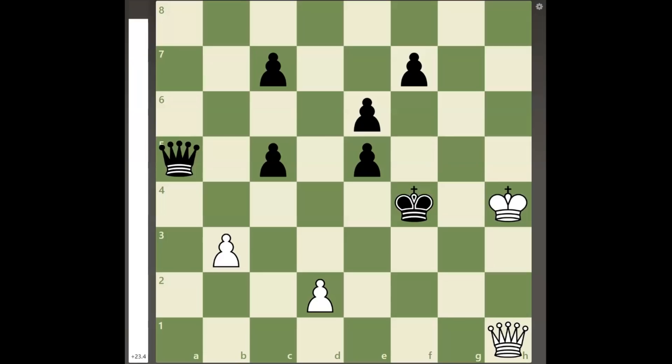Hello everyone, welcome back to another new video. Today I will be showing you another brilliant chess puzzle where white can win the game by playing 3 quiet moves with his queen in a row.